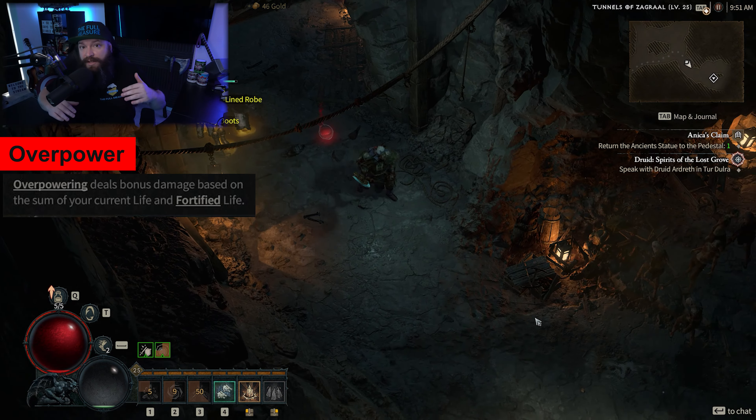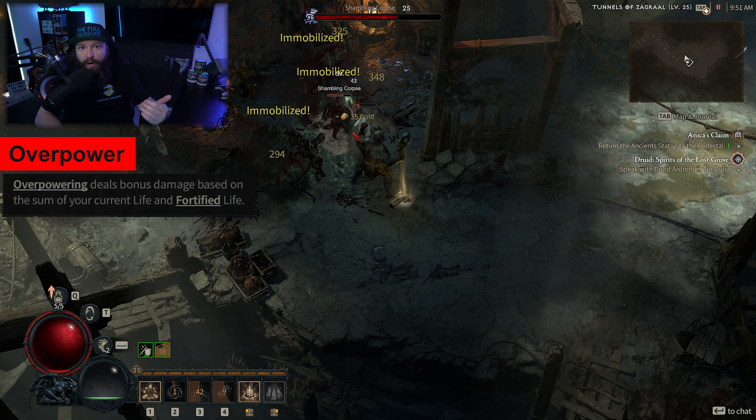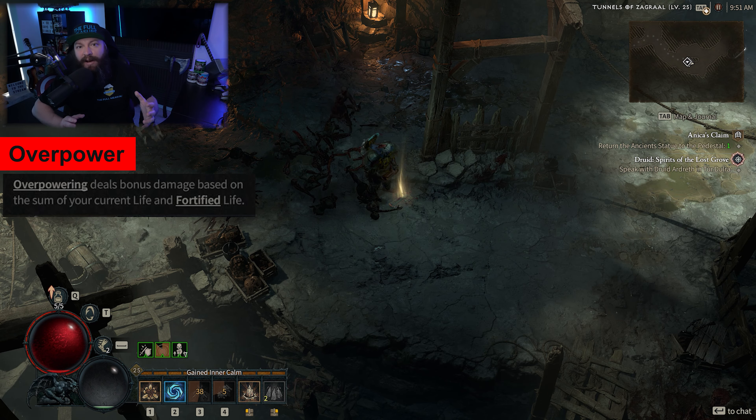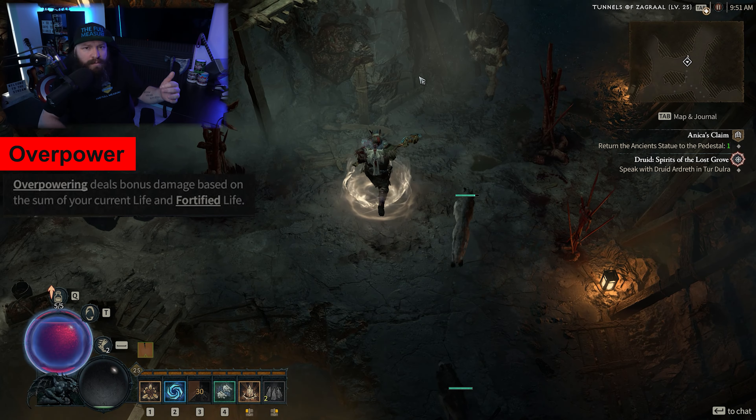Take into account that there are additional affixes that can be bound onto overpower — like overpower always crits, or when you overpower it causes a slam — and you can see how this can be a really awesome playstyle. I think it's going to feature heavily into builds for the Druid but also most likely for the Barbarian. That's it for this short primer on fortify and overpower. Let me know in the comments any other stats or things inside Diablo 4 you'd like me to cover in this stats deep dive. I have a big list already, but I'd love suggestions. Have a fantastic morning, afternoon, or evening wherever you are — cheers.